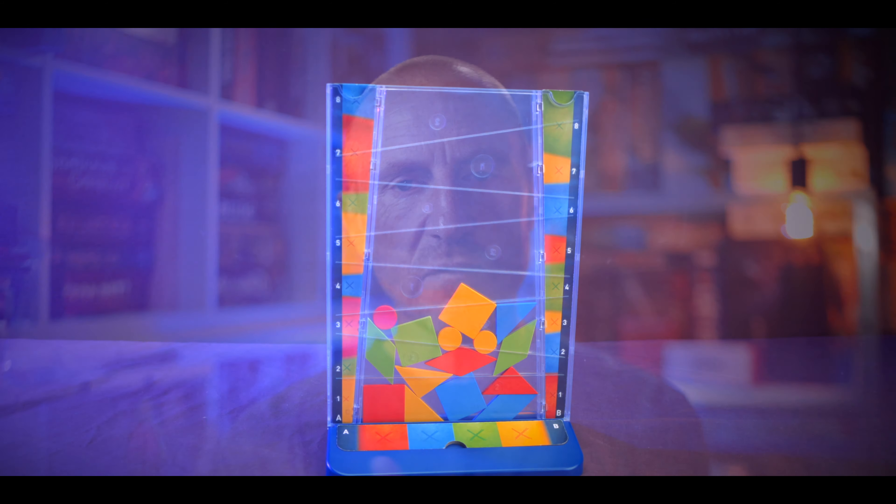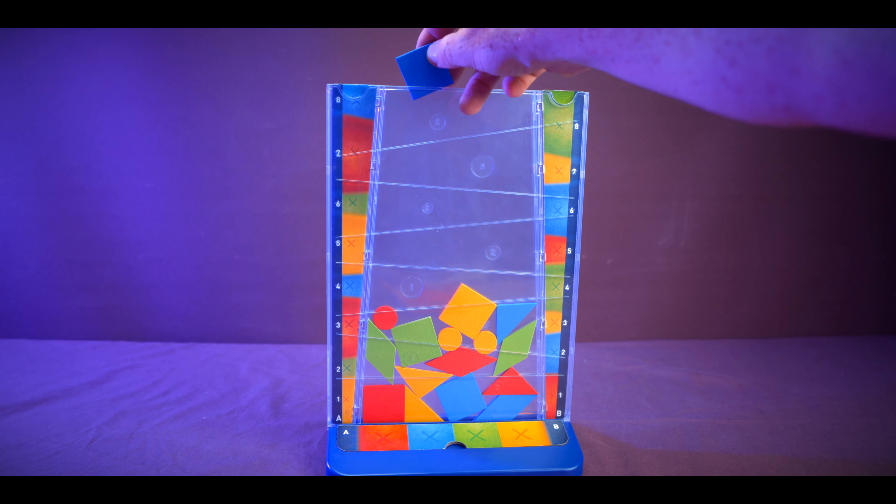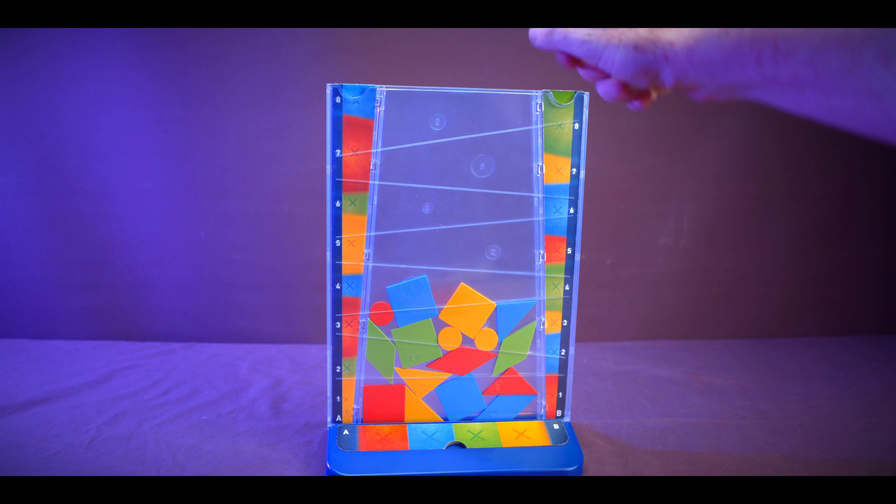The second thing we like is that the game allows you to force your opponents into a hole. Depending on where you drop your pieces, you could make it really difficult for your opponents to find a valid placement — because the rules state you can't touch a piece of the same color or shape, they might end up scoring nothing. When their piece drops and scores no points, they'll be gutted while you'll be celebrating.